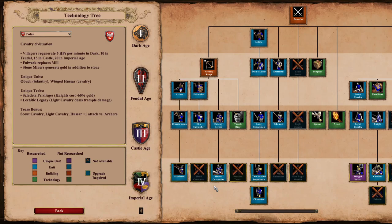The unique units include the Obuch - I'm going to keep butchering that pronunciation - and then we've got the Winged Hussar, which we all know about. I'm keen to see how it compares to a normal Hussar. For the unique techs we've got Szlachta Privileges, which means Knights cost 60% less gold - that's going to be nuts, around 30 gold per Knight. At least it's a unique tech and not a general civ bonus - that's the only saving grace.